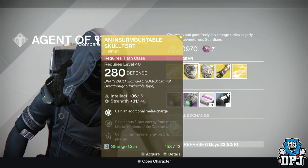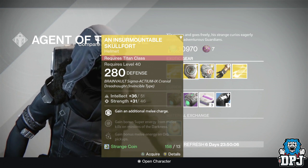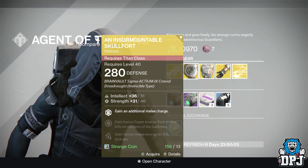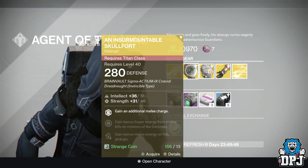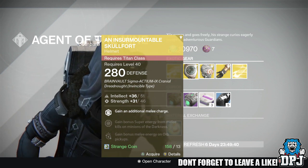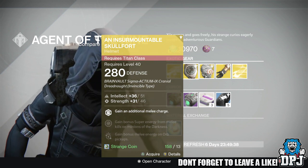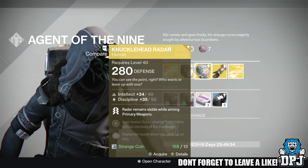For the Titan we have the Implacable School of Offerings at 280 defense, costing 13 strange coins. With this you'll get 51 Intellect and 46 Strength. The mods give you: gain an additional melee charge, gain bonus super energy from melee kills and minions of the darkness, and gain bonus melee energy from all pickups.